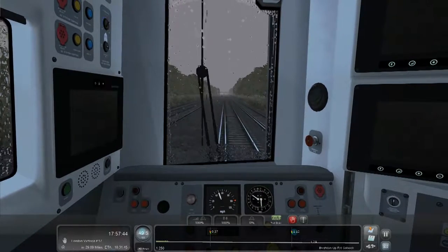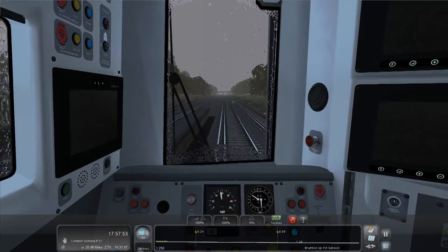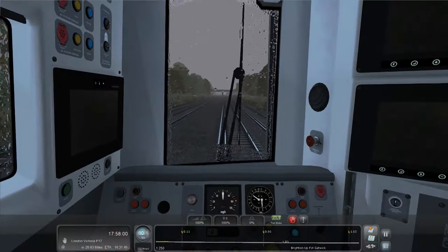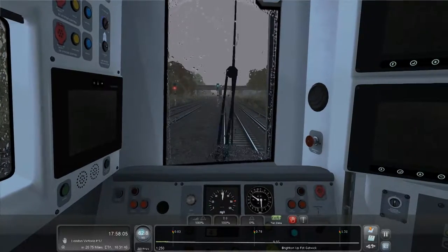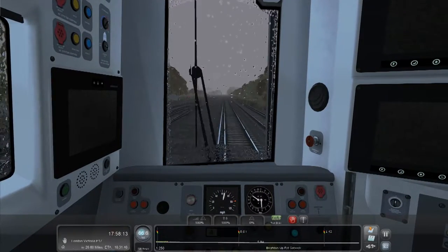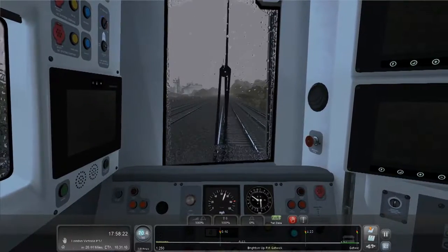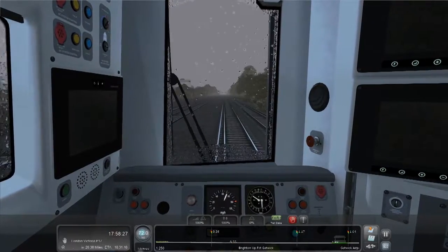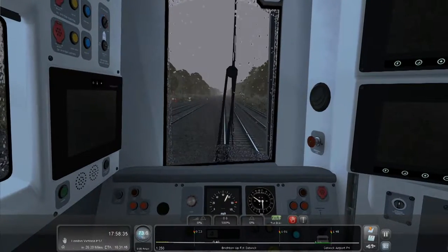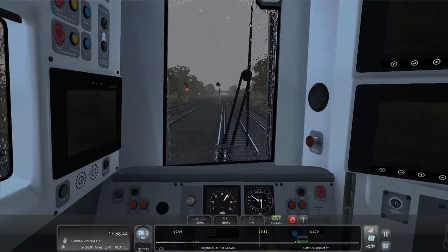We're coming up on Gatwick Airport - we are going to stop there. Big tourist industry in London. Gatwick is one of the southernmost airports in London. There are quite a few - Gatwick, Luton, Heathrow, City, Stansted. For one city that's quite a lot, but it is a tourist capital - one of the tourist capitals of the world. I can already see the platforms for Gatwick Airport. It's probably named after something nearby like a town. We may as well keep accelerating until we get a bit closer because they are good brakes on this train.